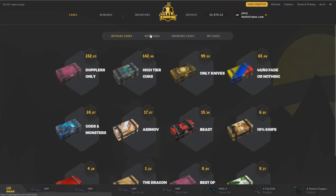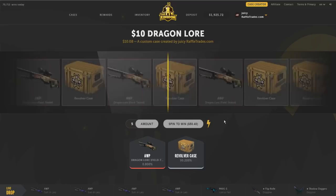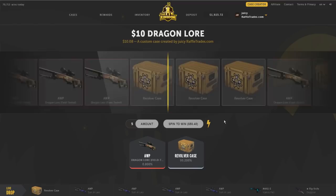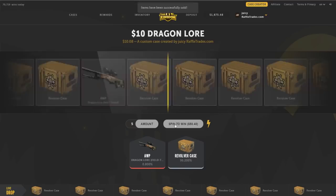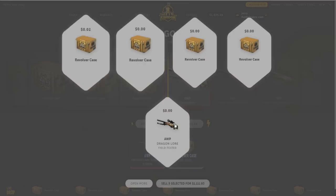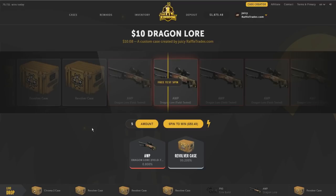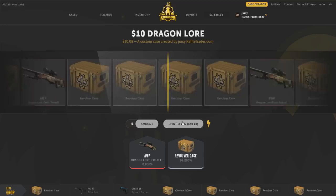Going back to the ten dollar Dragon Lore case — I'm not giving up. We could've done the battle-scarred one but I want field-tested. Fifty dollars in cases again. Come on, give me this Dragon Lore, CSGO Kings. This is the 20th case opened — please give me it. Oh my god, let's fucking go! We're at 1875 right now. We opened about 20 of these in total and we got the Dragon Lore already — that's insane. We'll do five more spins just in case, but we didn't spend that much and we got a field-tested Dragon Lore!